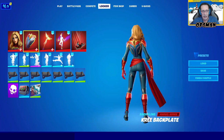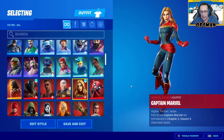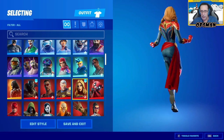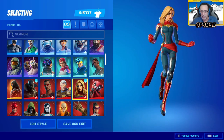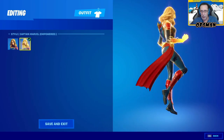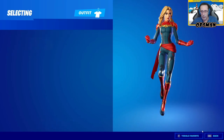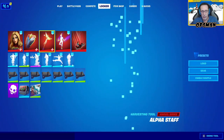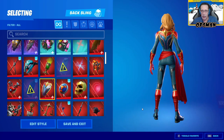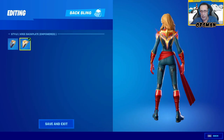Next up — Captain Marvel. She looks cool. It says 'Higher, Further, Faster' — part of the Captain Marvel set. She looks really nice, very very good. She has styles — her standard style and her empowered style. The shield also has a second style: the Kree Backplate, brimming with cosmetic energy.